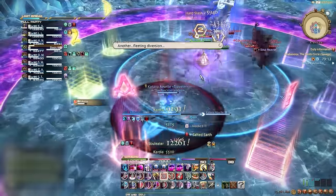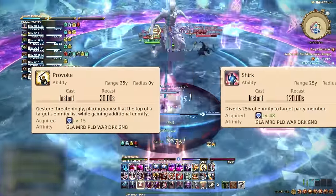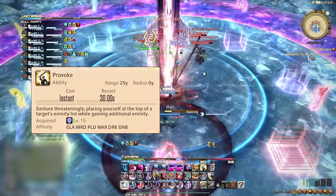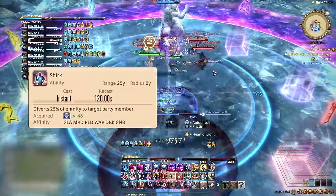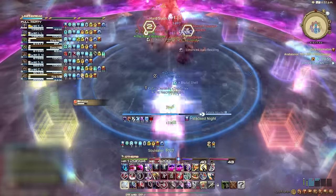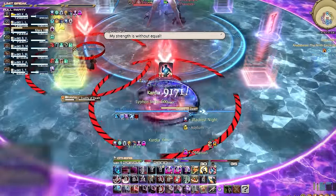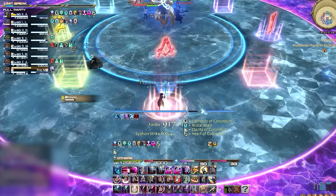Executing tank swaps is made easy through Provoke, Shirk, and having your tank stance active. Provoke taunts the target, places you at the top of the enmity list, and makes it easier to generate additional enmity for a few seconds. Shirk transfers 25% of your generated enmity to a targeted party member. So tank swaps are as simple as: off tank provokes boss, main tank shirks off tank, off tank is the new main tank.